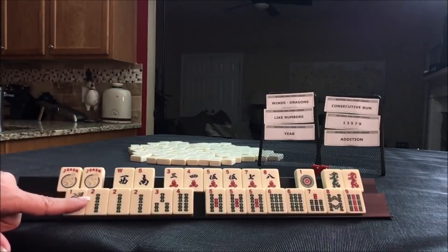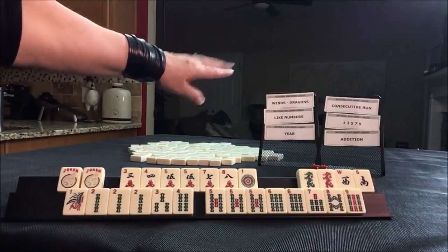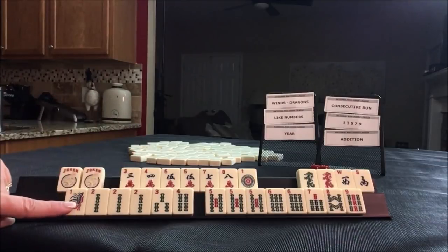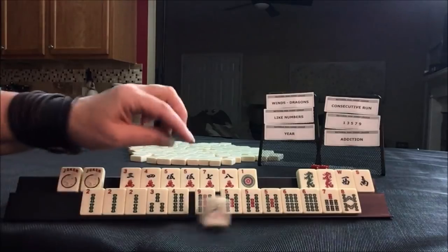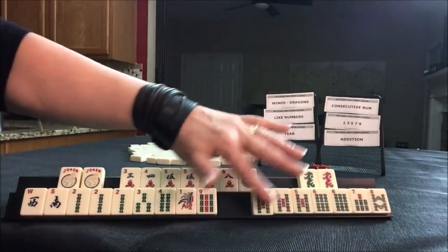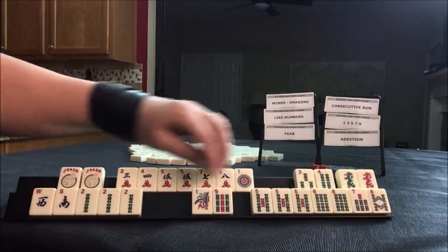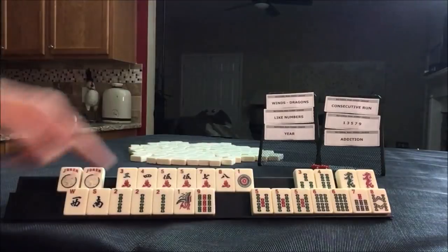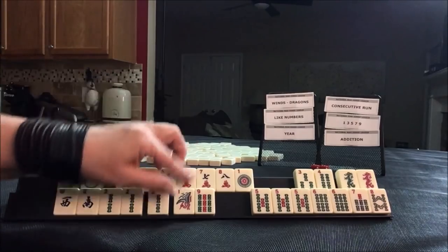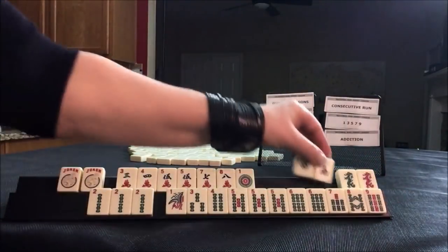We could technically use one of the missing fives and use the dragons for like numbers. Let's see if we could do something different, though. The Winds and Dragons are super light — I don't think we could play Winds and Dragons this time, so let's take that off the table. For Year, no white dragons, though we do have two, one, nine, nine, and east-west. Two, zero, three, four — seven tiles, that's pretty light. We only need one pair of twos, but I don't think I would do that — I think we can do better. So I don't think I would do a year hand either.